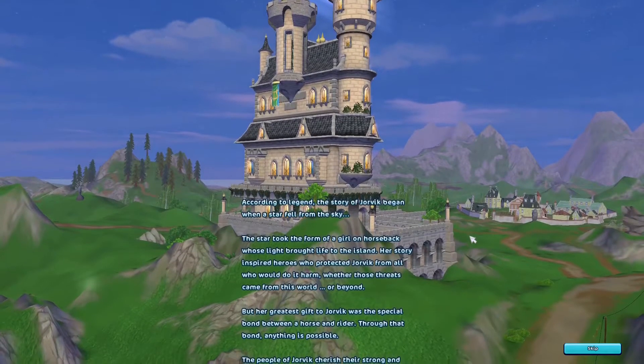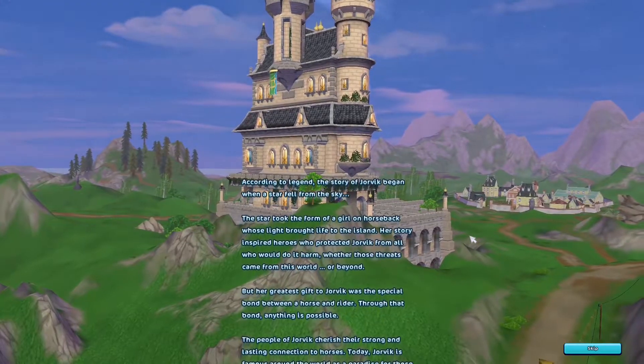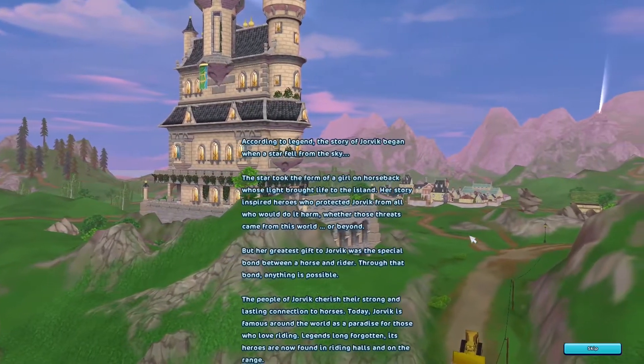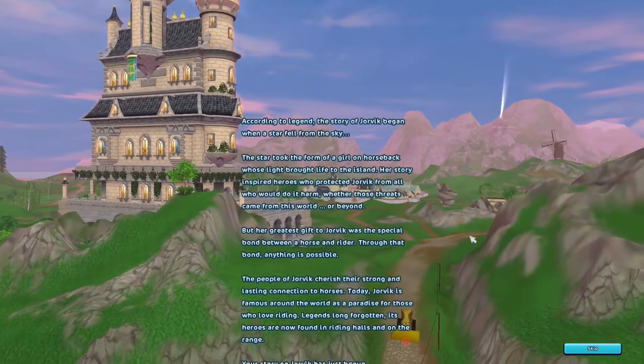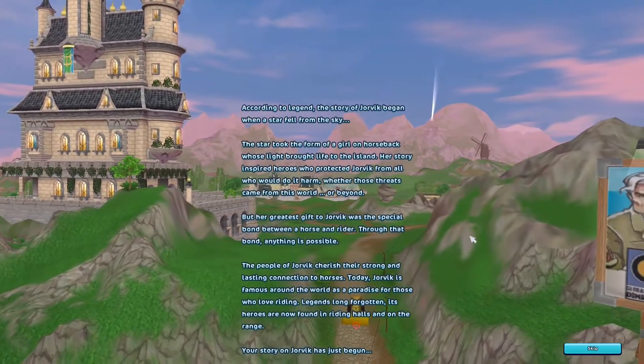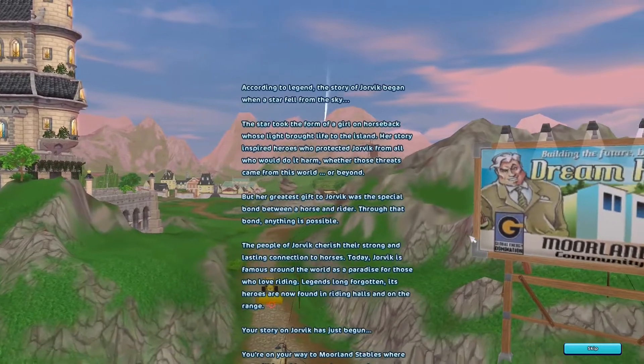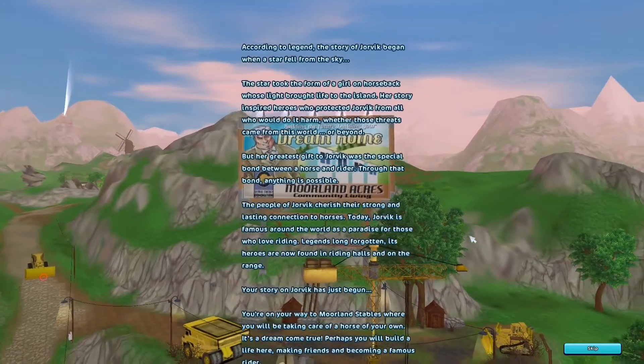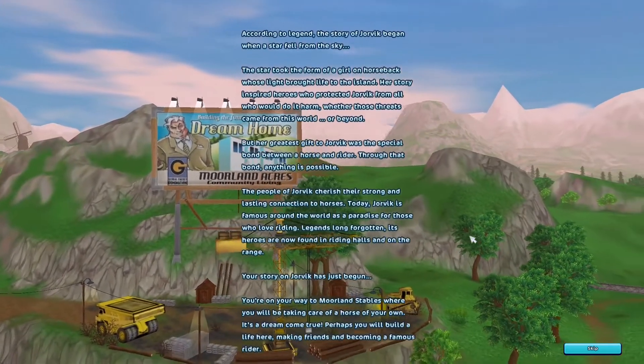According to legend, the story of Jorvik began when a star fell from the sky. The star took the form of a girl on horseback, whose light brought life to the island. Her story inspired heroes who protected Jorvik from all who would do it harm, whether those threats came from this world or beyond. But her greatest gift to Jorvik was a special bond between horse and rider. Through that bond, anything is possible. Jorvik is famous around the world as a paradise for those who love riding.